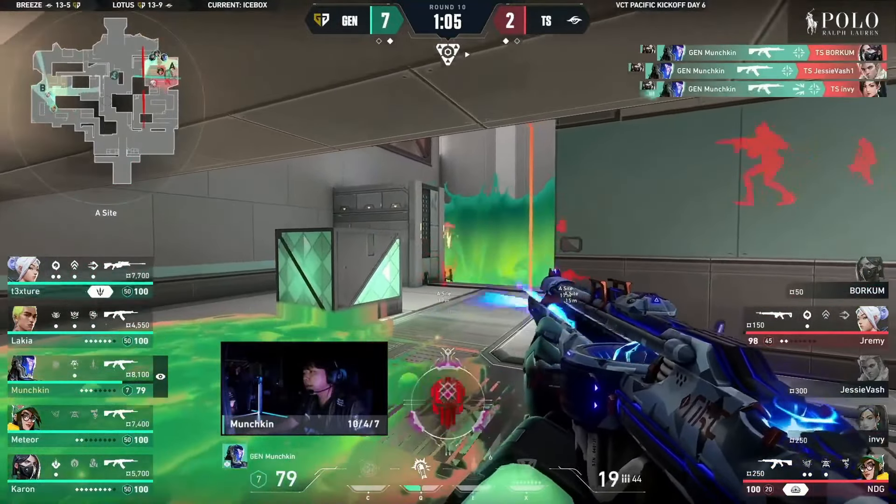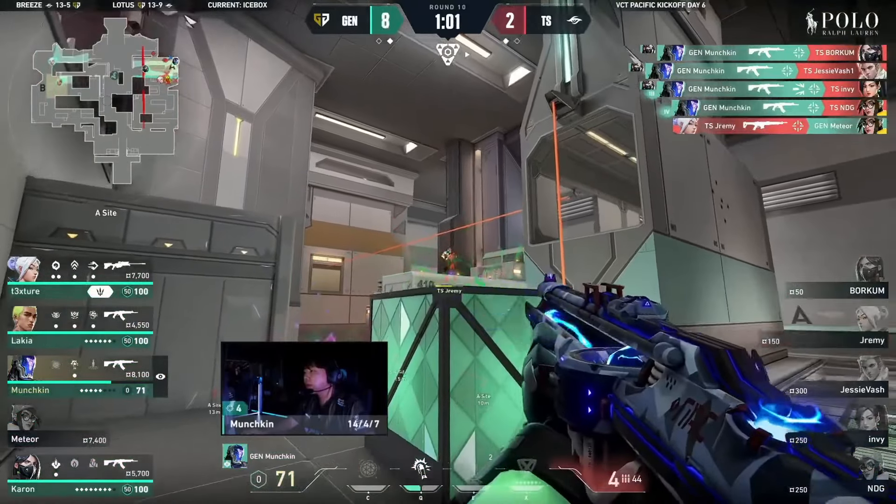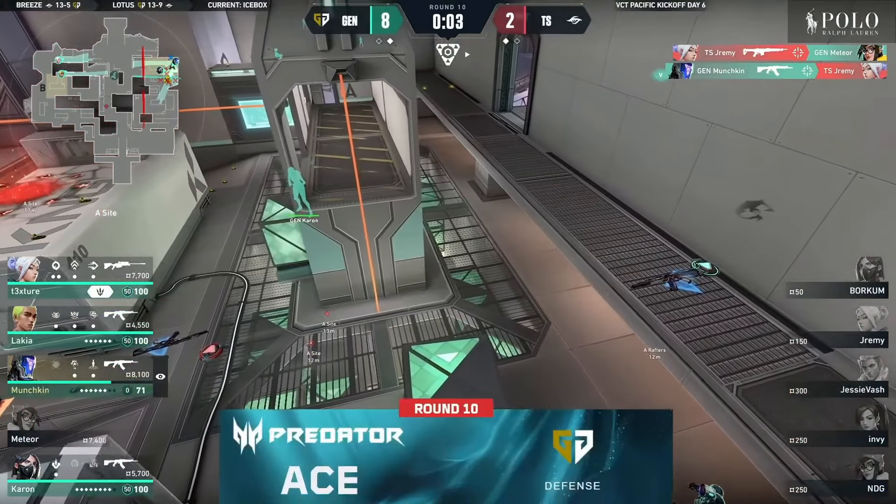And I think some of the Phoenix flashes, whilst they do go off faster, Icebox can be a map with some bigger spaces where you do need a flash that can go further than a Phoenix flash can, right? KO obviously gives you that. The knife is very good as well, the KO ult is also very good. And in fact, we'll dive into it a bit more later on in the video — another reason this comp struggled that KO could have helped solve.